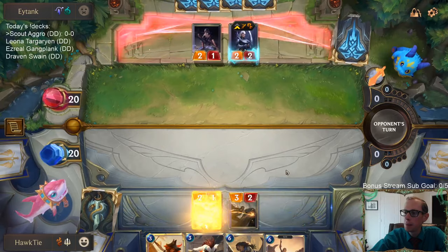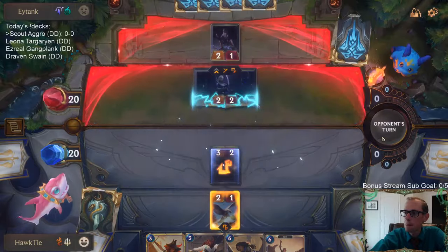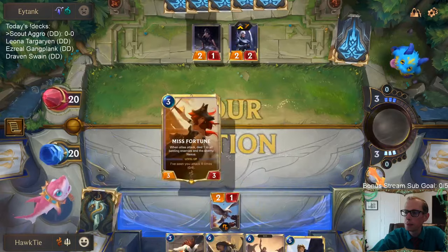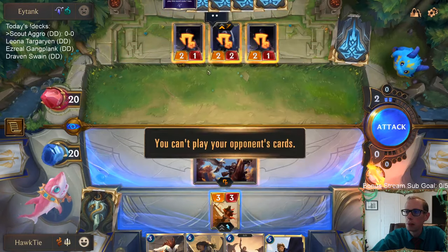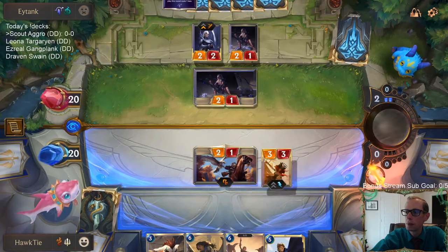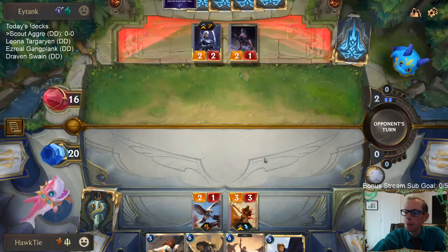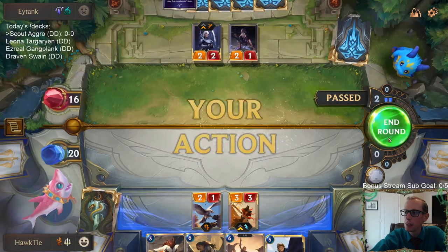Not bad - that's going to take out my three-two for free. We're going to play the Miss Fortune and take out their two-one for free, then with the Fleet Feather Tracker - which is why I want to save the Fleet Feather Tracker. It makes sense to attack here. They could trade it for Diana and Pale Cascade, they could kill my Miss Fortune, but it would kill their champion. We'd trade champions and get a trick out of their hands. It probably makes sense to do that.